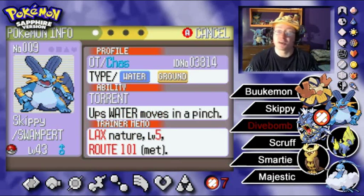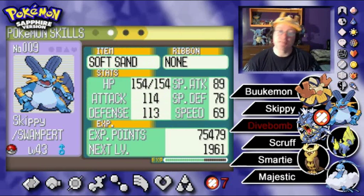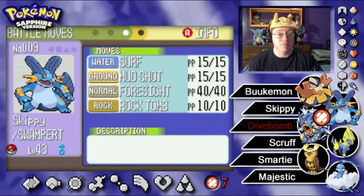Next we have Skippy, our level 43 Swampert — the starter Pokémon given to us by Professor Birch back in Littleroot Town. Torrent ability boosts water moves in a pinch. Lax Nature is up for defense, down for special defense. His attack stat is the best at 114, with 113 for defense. He's holding Soft Sand to power up Mud Shot, and also has Surf, Foresight, and Rock Tomb.